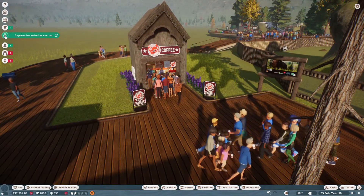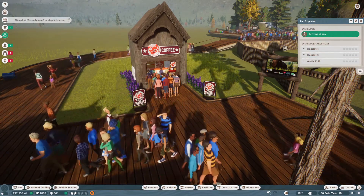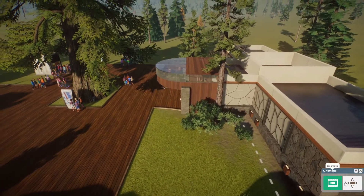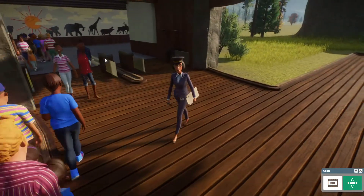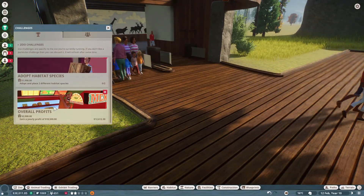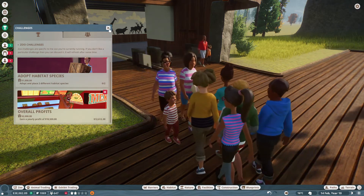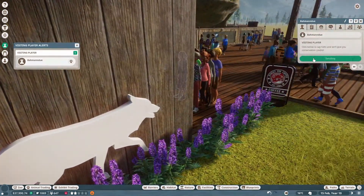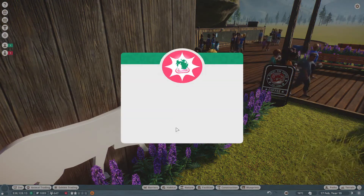We have the inspector! We still need to figure out names for our new habitats, folks — put it in the comments. She looks like she is going to give a harsh rating — hopefully not. We have a new challenge: earn a yearly profit of $18,500. That hopefully means we are going to need to add a new attraction to bring people in. More vet research is complete — awesome, love to see that.